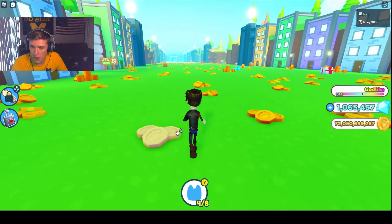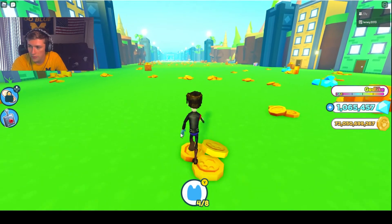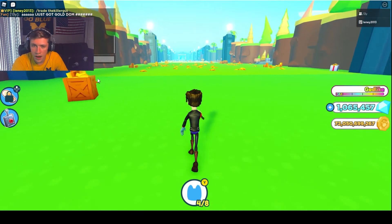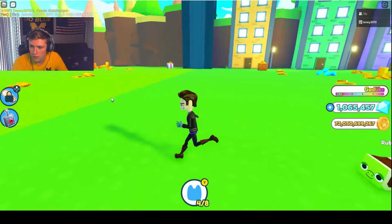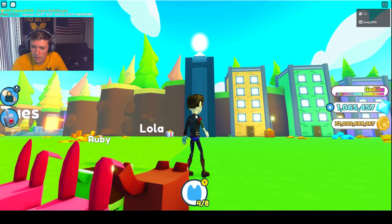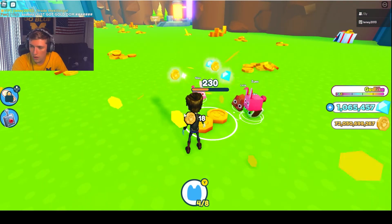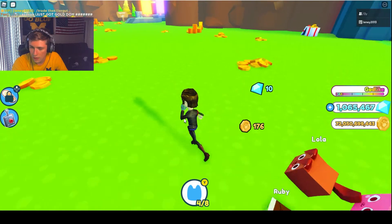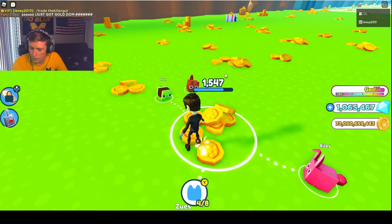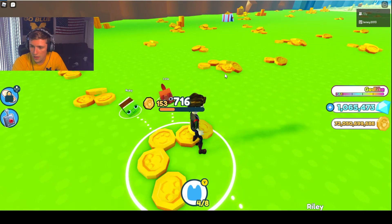Once you get enough money, there are going to be barriers between worlds — between levels. I've already paid past them so you won't see them on my screen, but you can kind of see the line in the ground where the barrier was. Press E on PC to get through the barrier and move to the next area. Everything gives more money — coins gave me 176, and there are bigger coins like this 2,000 health coin plot here.